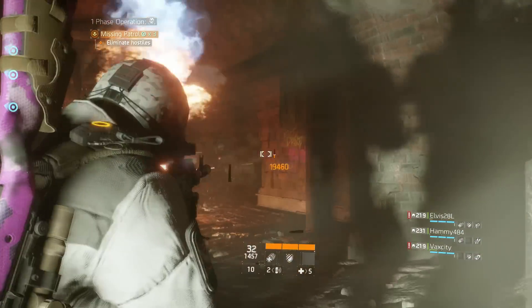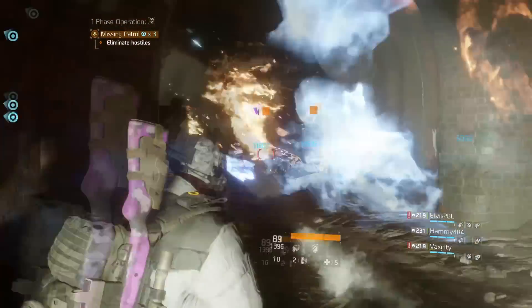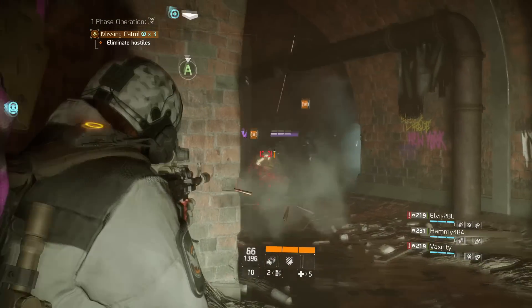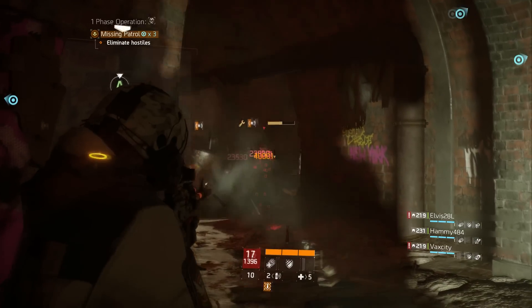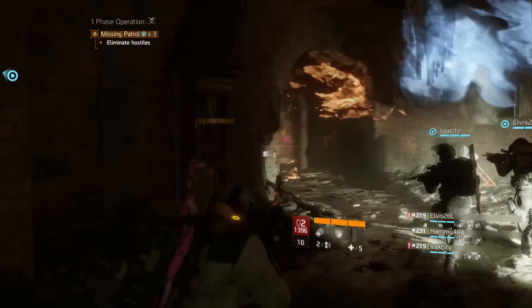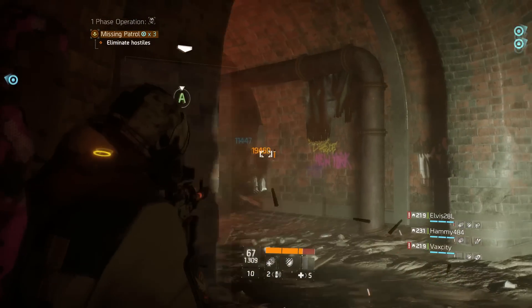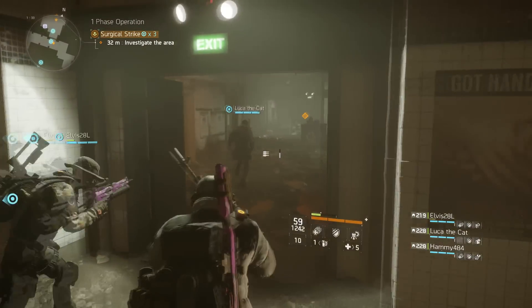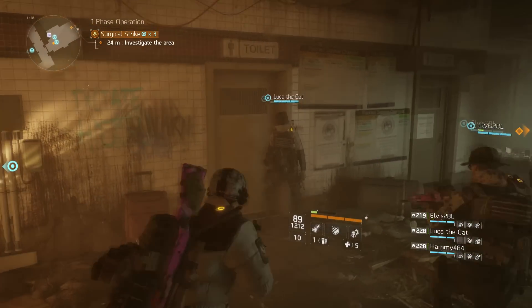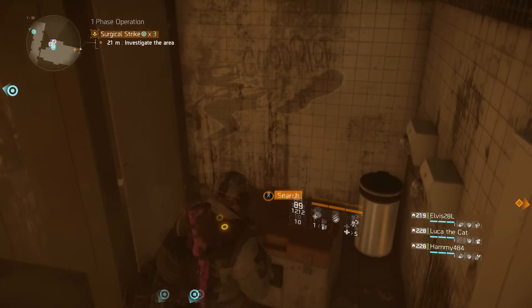Once you're actually in your operation you're going to be faced with a number of random objectives. Sometimes you'll have to kill enemies in a certain area, sometimes go and turn on a generator and protect it, sometimes defend a JTF soldier — there are a bunch of different random objectives in randomized areas. Also keep an eye out for locked doors: these can be opened with lock picks and sometimes contain chests that reward you with high-end gear.